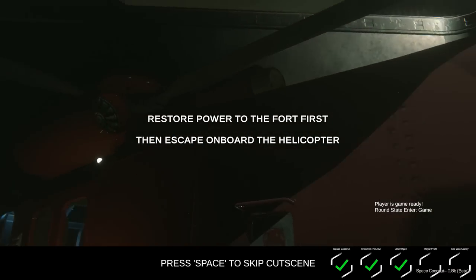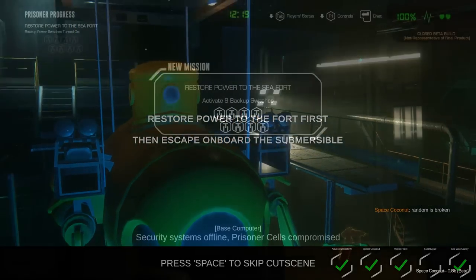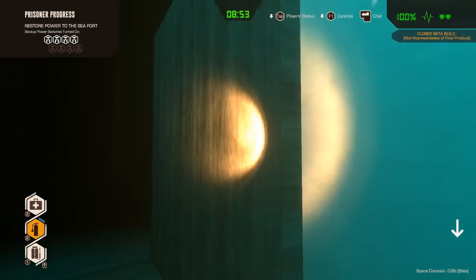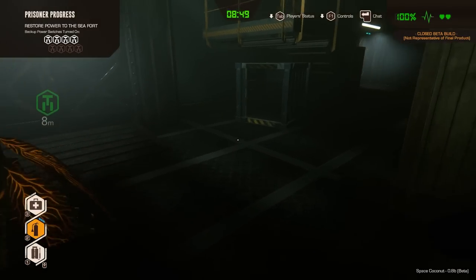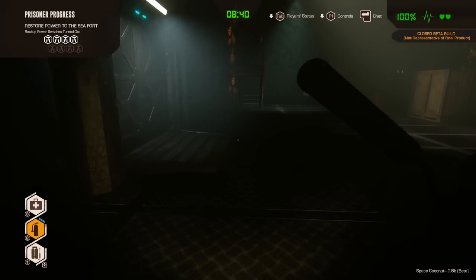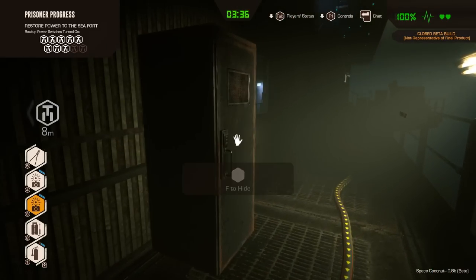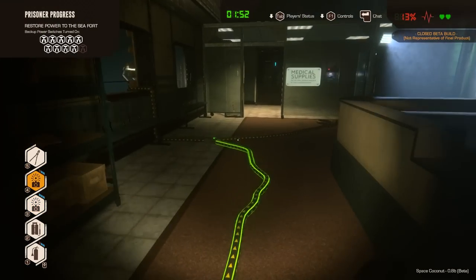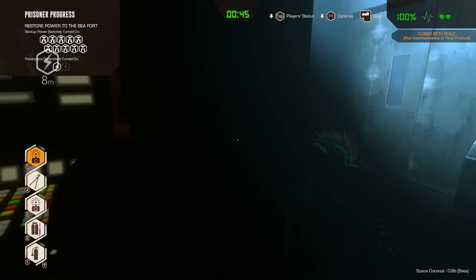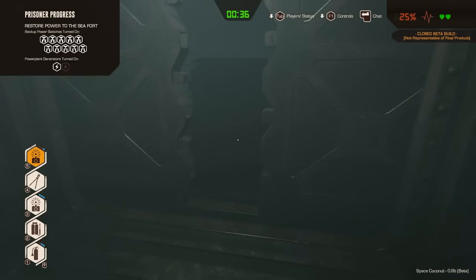Once you start, you're greeted with your ultimate objective. In the beta, you'll either be escaping by helicopter or submarine. There are three stages to a match, each with their own objectives and countdown timer: powering the fortress, activating the generators, and escaping. Prisoners need to find various items and solve puzzles around the fortress to access switches to power it. Depending on the number of prisoners, the number of switches required will change. Finding your way through this part becomes quite easy if you and your team can evade the monster and do the objectives efficiently. Cables on the ground will lead you to the switches if you go in the opposite direction the arrows are pointing, and cables will light up green when they've been turned on.